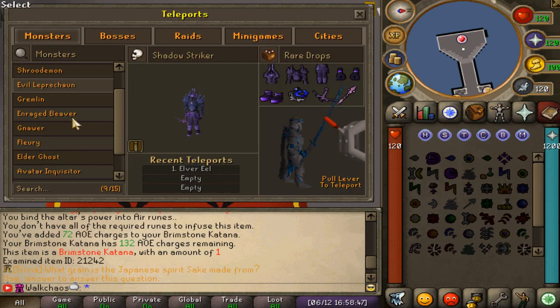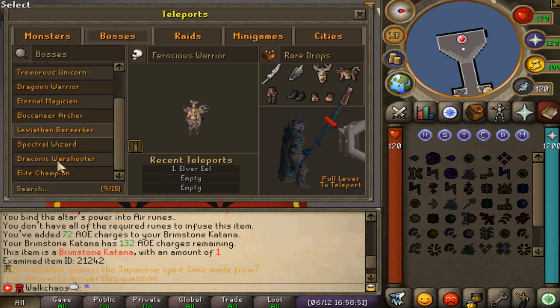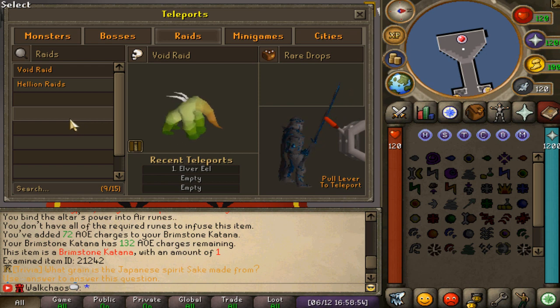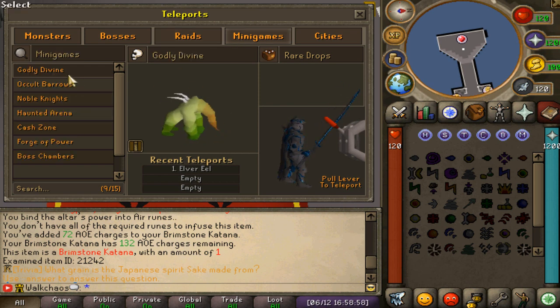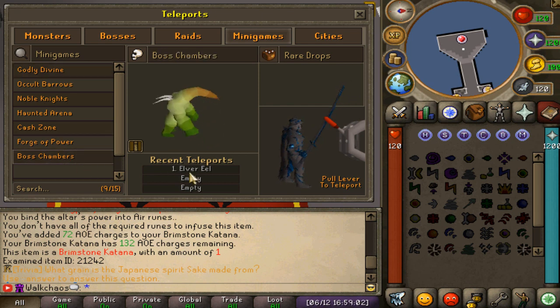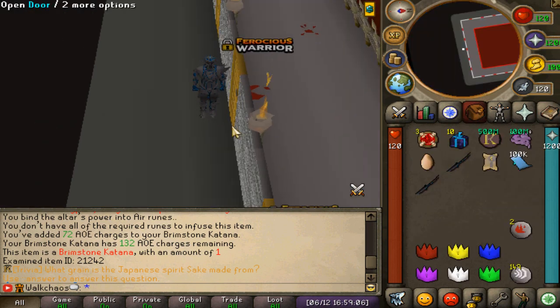Moving into the teleports: there are a bunch of different monster teleports and boss teleports with so much custom content. There's the Void Raid, the Helium Raid, and a bunch of different minigames — completely customized with so many different options. There's also the Boss Chamber, which is one of my favorites and I'm going to go ahead and showcase that one.